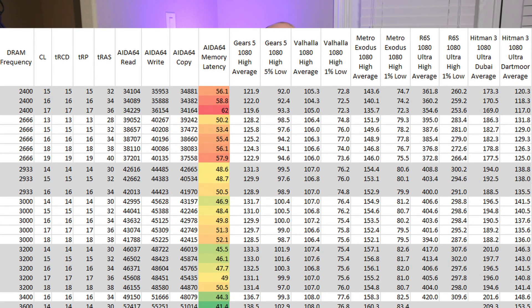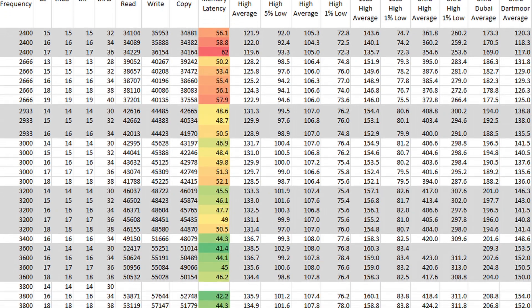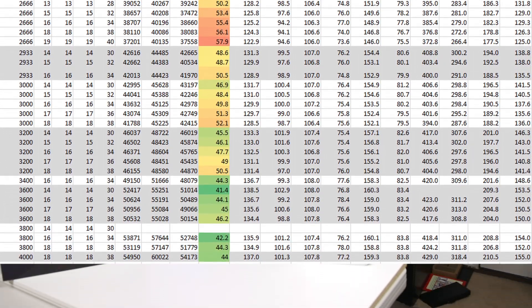I noticed several instances in my standard config where FPS decreased from run to run, which admittedly caused me to bang my head against my desk. As for games, I've got 5 that hit the CPU, GPU, and a balanced approach. Games included are Gears 5, Assassin's Creed Valhalla, Metro Exodus, Rainbow Six Siege, and Hitman 3. I'll be using the built-in benchmarking tools because I've got over 24 hours of testing to do, so I need a streamlined and repeatable test.